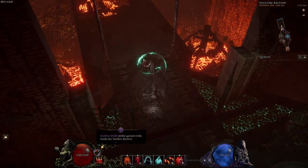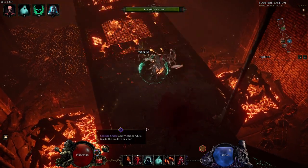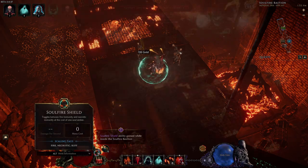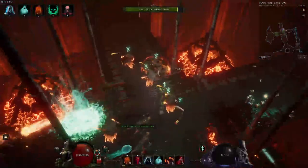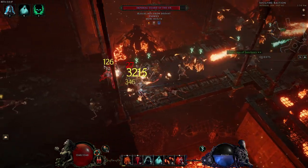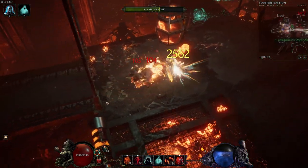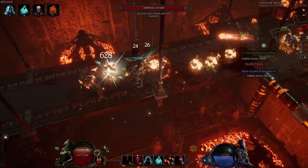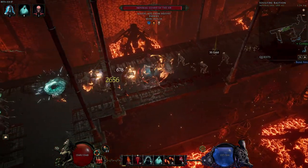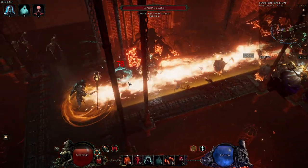Every dungeon has its own unique mechanic. Soul Fire Bastion has the Soul Fire Shield, which can be tuned to deflect either fire or necrotic energies, but not both at once. The shield is impenetrable to the element it's deflecting, no matter the strength, and you will have to retune it depending on the current situation. You will need soul embers to change attunements, but be aware — the more soul embers you spend on retuning, the safer you will be but the fewer you will have to trade to the Soul Gambler at the end.